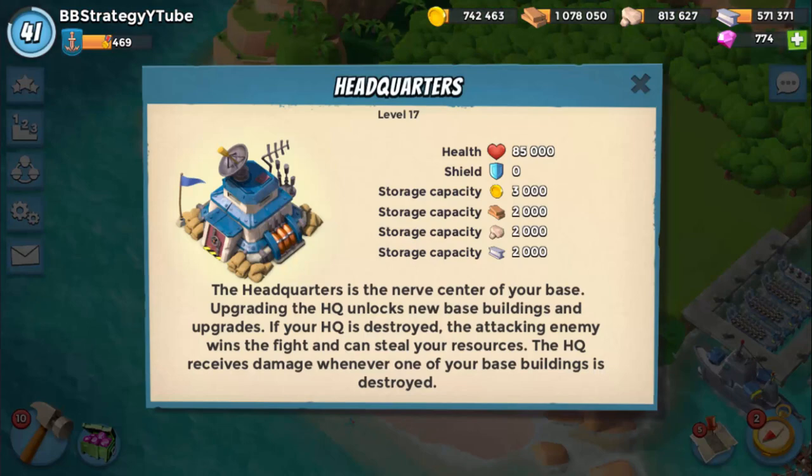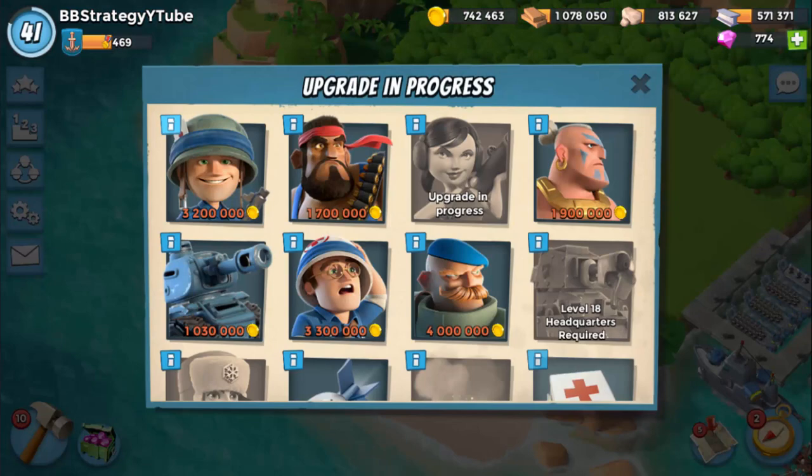Yo, what's going on guys, this is Sussan bringing you another video of Boom Beach strategy. This time I am going to take down Hammerman's HQ 50, but before that let me show you guys my present strength.